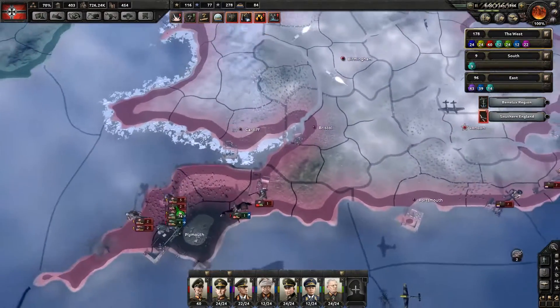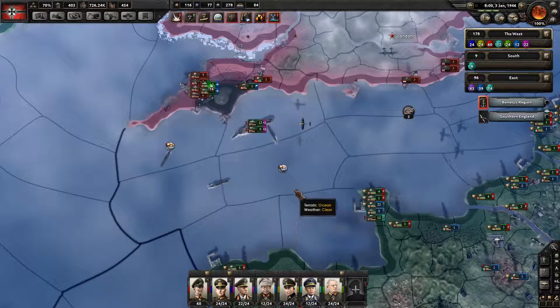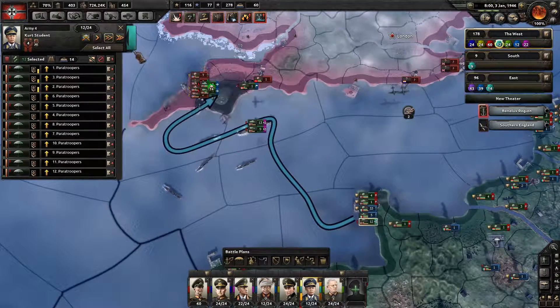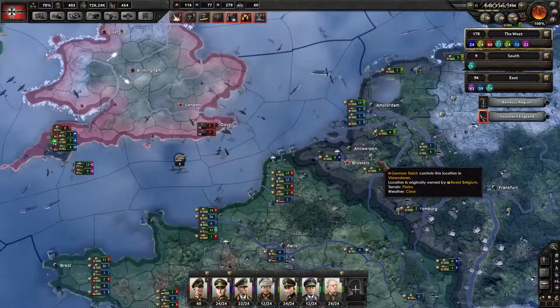We managed to actually succeed here, where I'm not sure how likely we were going to succeed. We did take damage coming in, convoy losses. These guys are also going to get in there. Paratroopers didn't exactly get in there how they were supposed to, but something is better than nothing.